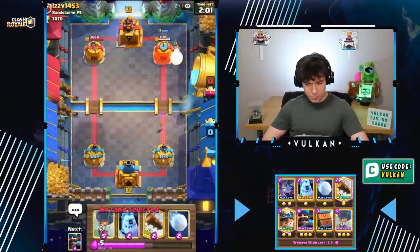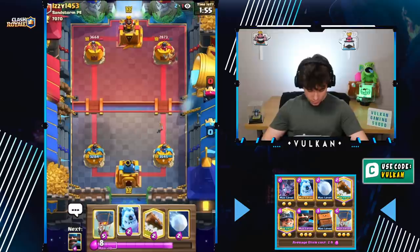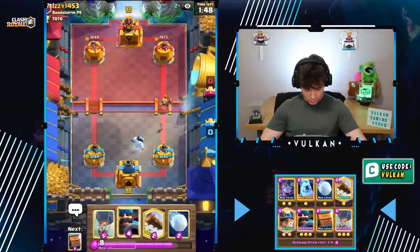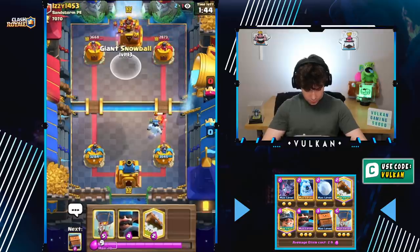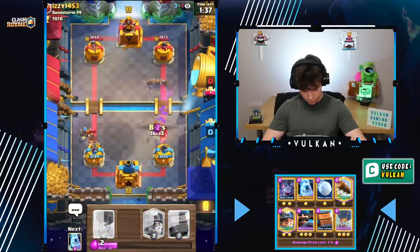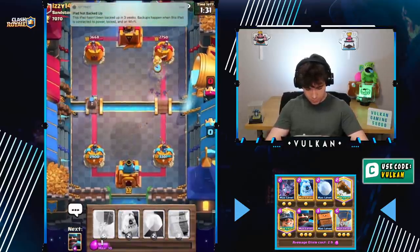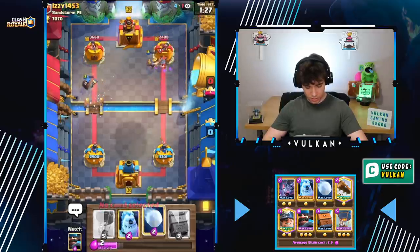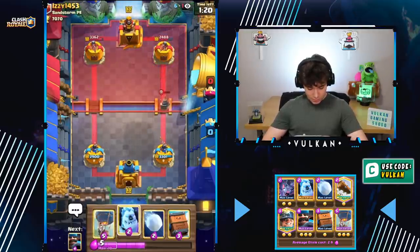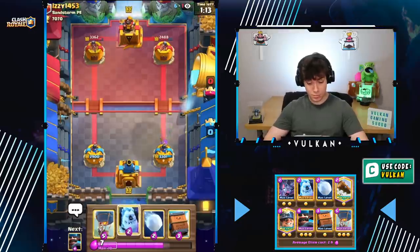Just barely stays alive. He uses a Log, but we get the Miner down and get some damage on the tower. I don't go to the safe spot because he doesn't have Tornado. Now we wait for his next play. We go with our Ice Golem — don't think he has Hog back in cycle yet, but we have the Hunter if he does. We're going to Bats that and then go Miner. He has to use Roll Delivery, which is not really that good of an answer. We're winning on Tower Damage right now.